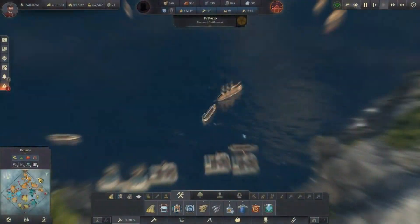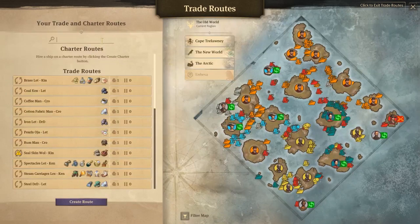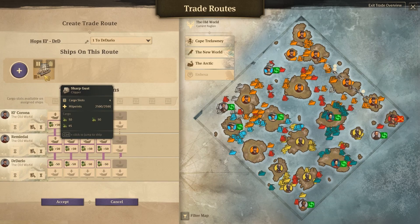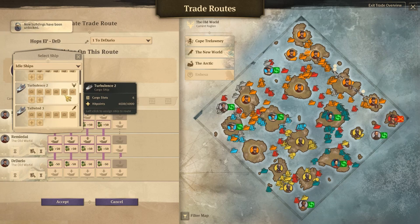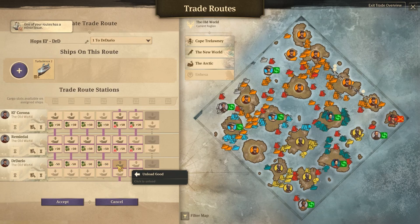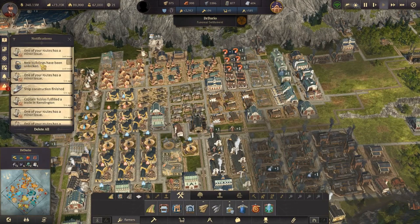That ship will probably not be necessary for a couple of minutes. The hops should fix itself pretty quickly — we're going to go hoppies to Dr. Dario. Actually you're not picking up full numbers of hops, so we'll add that new ship on there as well. Table route number two — may as well. So we can now get rid of you, and we'll load you up. Perfect — what was that message we just received? Oh never mind.